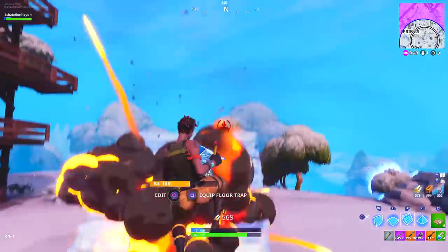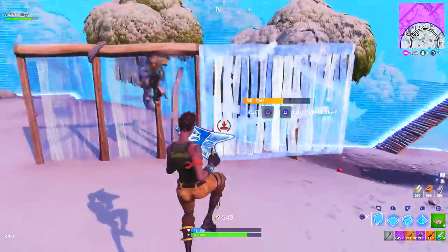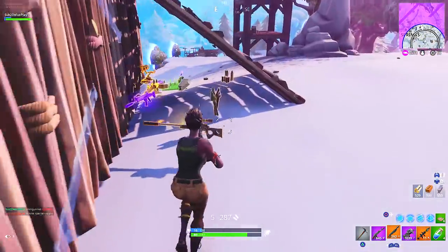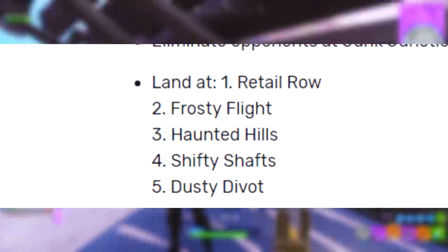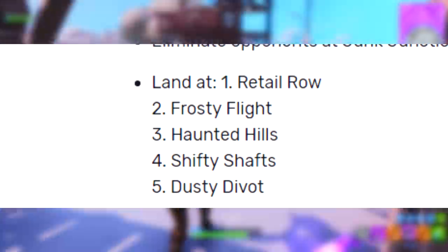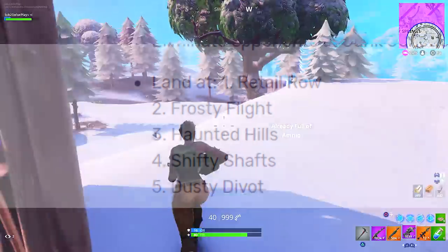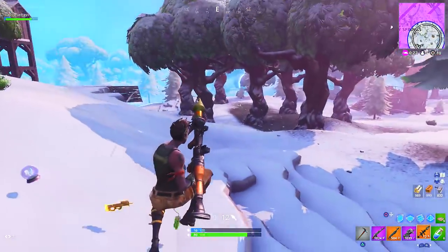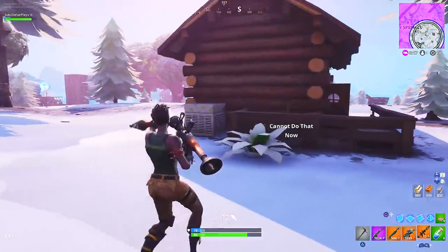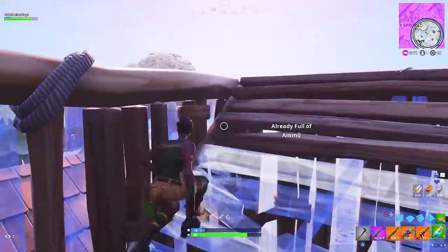Challenge number 6 is going to be a staged challenge, which means you can only complete one stage per match. Stage 1 is land at Retail Row, stage 2 is land at Frosty Flights, stage 3 is land at Haunted Hills, stage 4 is land at Shifty Shafts, and stage 5 is land at Dusty Divot. This challenge will take 5 total matches to complete, but all you have to do is simply land at these locations — very easy to do.